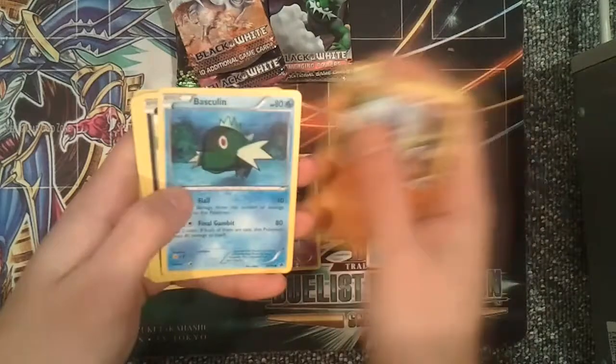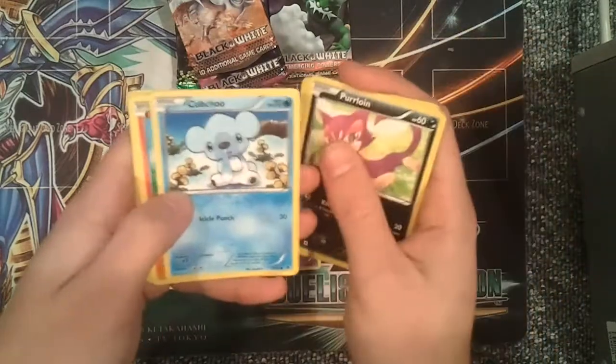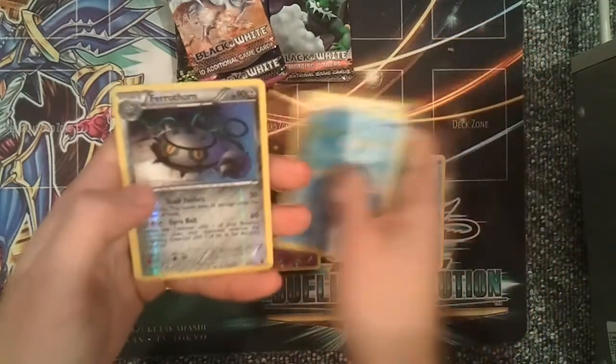Emerging Powers pack two: Whimsicott, Lilligant, Sock, Basculin, Purloin, Tubchu, Darumaka, Ducklett, a reverse holo Ferrothorn, and a Scolipede.